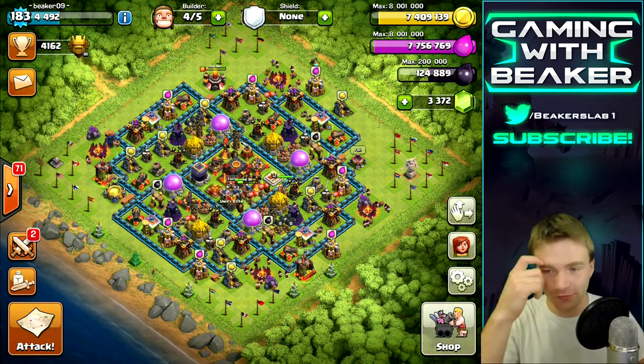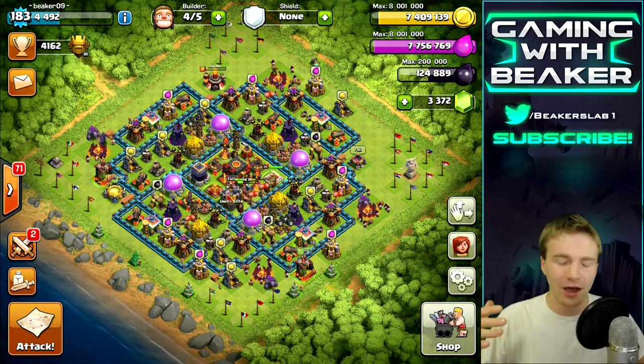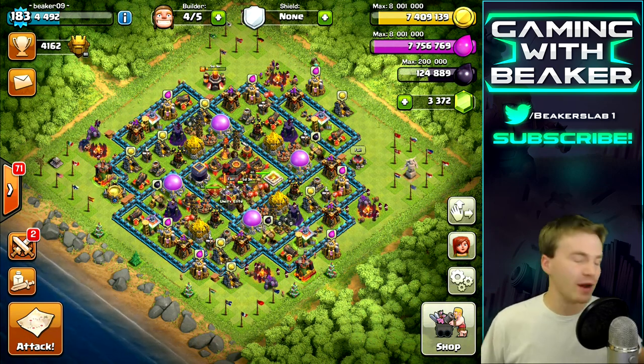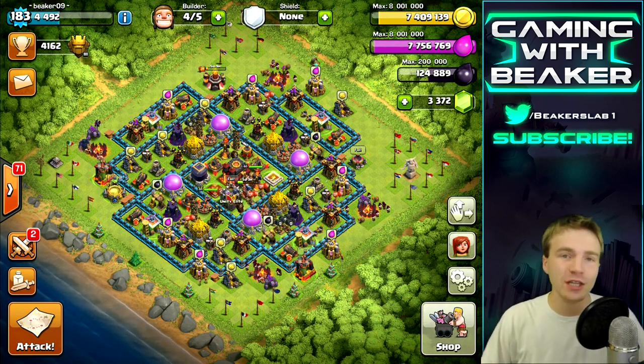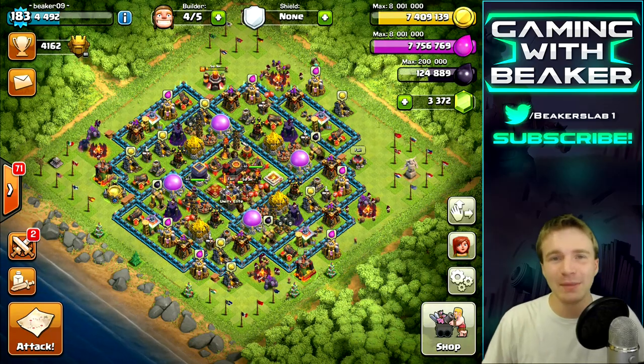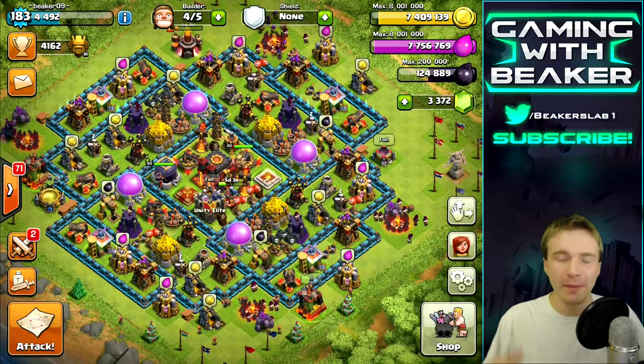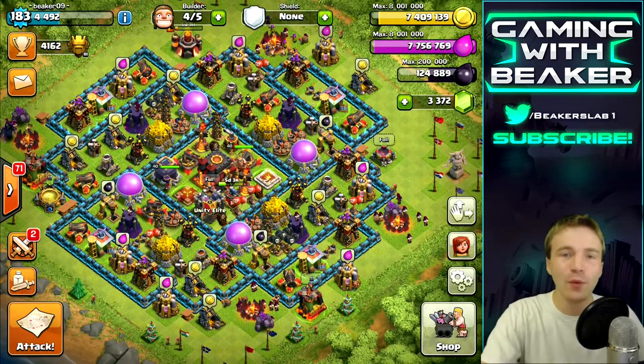First I'm going to tell you guys how I got to Titan in the first place. I was attacking on a road-to-Titan league series and got to 4100, then just chilled there — I wasn't attacking much. I was losing a lot on defense, especially because I had my town hall outside, so I made a new base with the town hall inside.